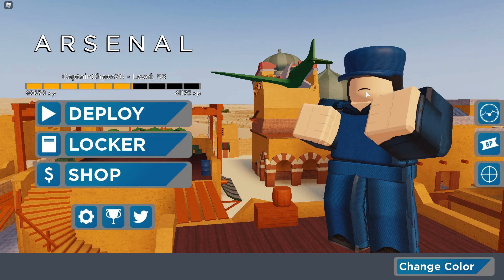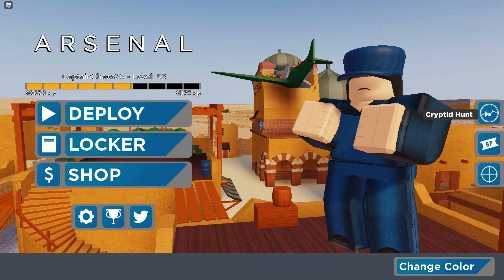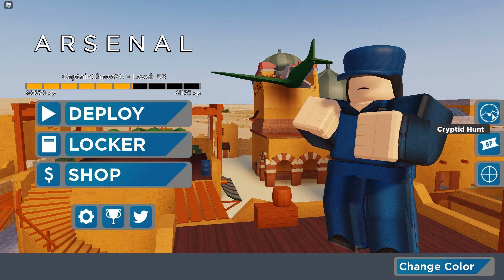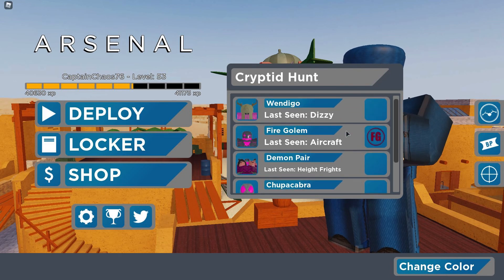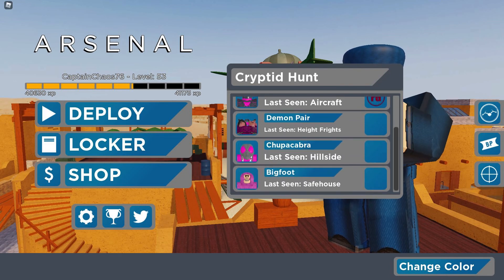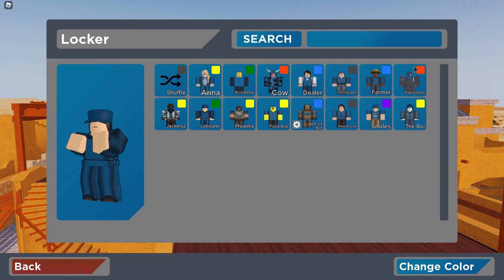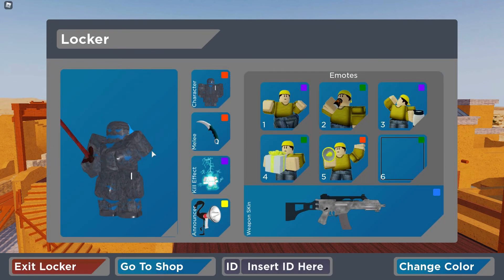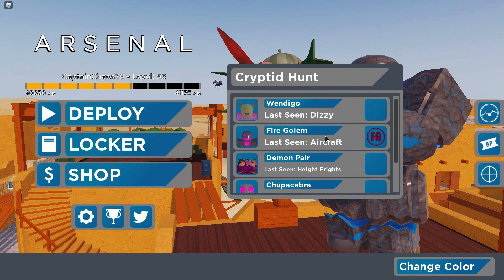All right guys, so this is recorded after the fact because I forgot to mention three things in the video. First, there's the Cryptid Hunt — if you go to certain maps you can get skins. For example, I have the Fire Golem in my locker right now, which honestly looks really dope. That's the only Cryptid Hunt skin I have, but I will be making videos on how to get all of them soon.